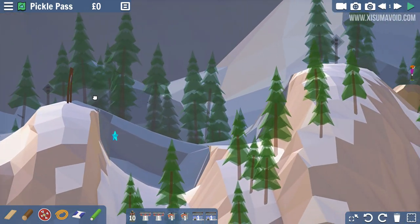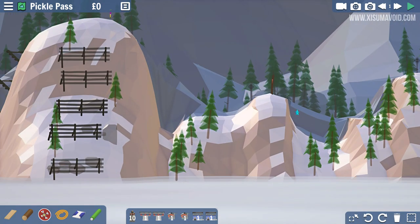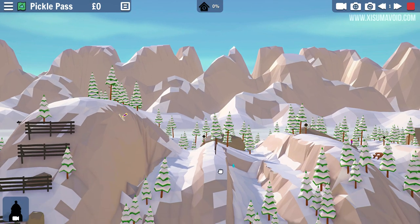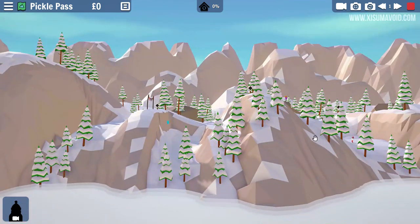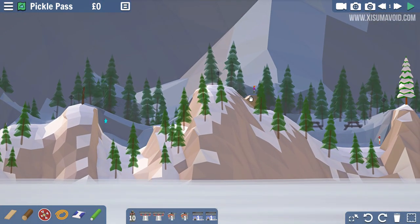I feel like we've got to build a network that somehow gets all of them to the middle bit. One rider is facing the wrong way. Let's just click play for the sake of it — we're not going to learn much. We need to get them all to that central point, but one is facing the wrong way.